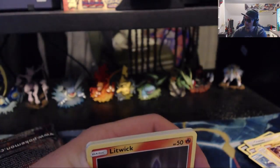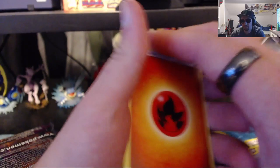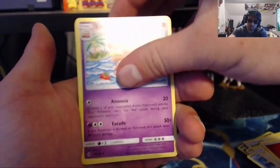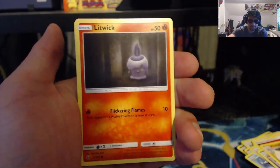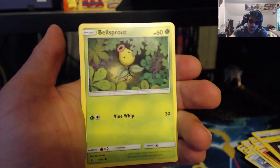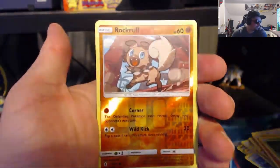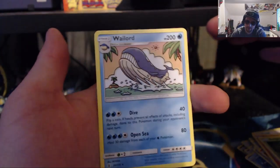Code. Start off with the Fire Energy, Slowbro, Machoke, Lampent, Litwick, Patrat, Alolan Geodude, Gligar, Bellsprout, the Reverse Holo Rockruff, the Wailmer — or Wailord — Regular Rare.